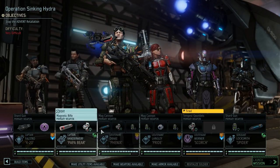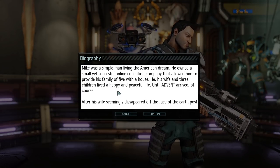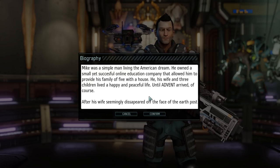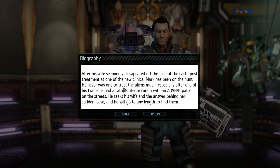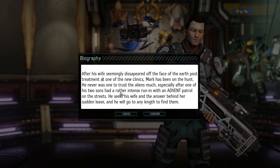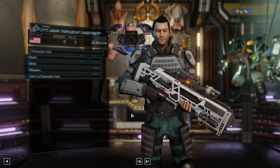Vanderwerf and Locksmith — let's check the bios. Mike was a simple man living the American dream. He owned a small yet successful online education company that allowed him to provide his family of five with a house. He, his wife, and three children lived a happy and peaceful life until Advent arrived. After his wife seemingly disappeared off the face of the earth post-treatment at one of the new clinics, Mark has been on the hunt — he seeks his wife and the answer behind her sudden leave, and will go to any length to find them. A good revenge story — always cool.